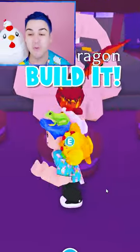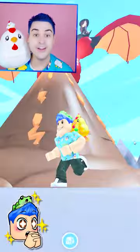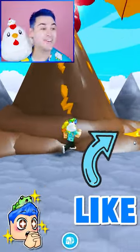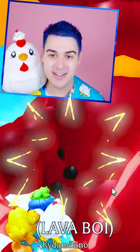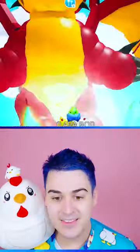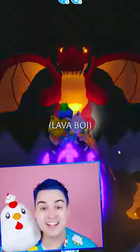I am challenging her to the build it win it challenge with all five Halloween pets. On top of the volcano — look at the hands, look at the wings, the spots are here, the back spikes in the tail, the little feet. This guy has the big orange eyes with the horns.